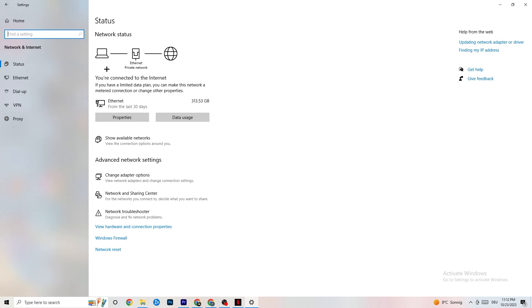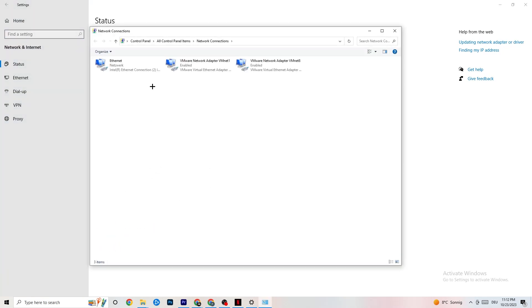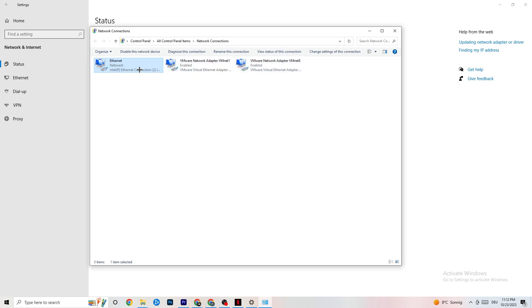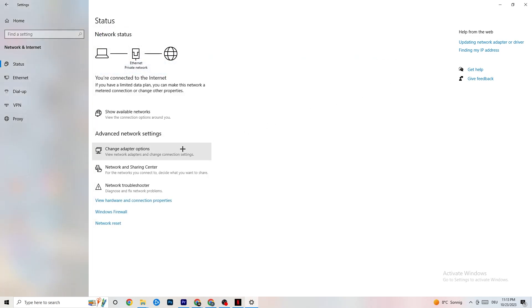In the Network and Internet tab, click on Change Adapter Settings. You can see which connection you're using — ethernet (cable) or Wi-Fi (wireless). Right-click on your connection, click Disable, wait a moment, then Enable it again. Wait patiently for it to reconnect. Once it's back to network, it's working fine — you can close this window.